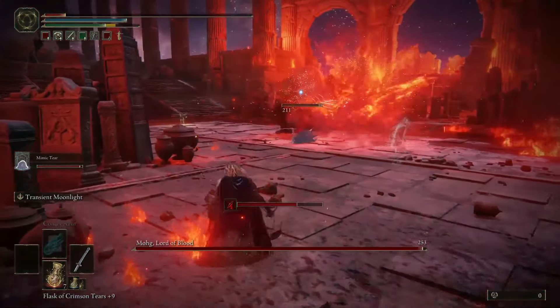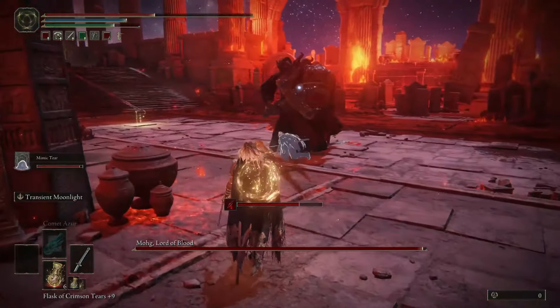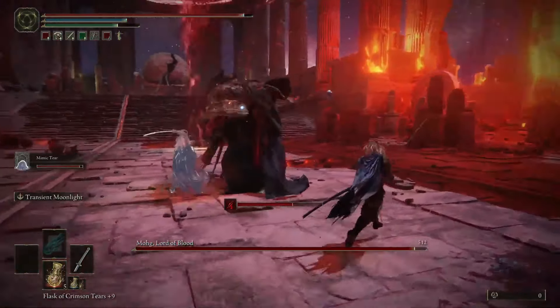Before you summon, run towards him a bit. If there is too much distance, your summon will just go AFK near the gate like a bad raid mate.